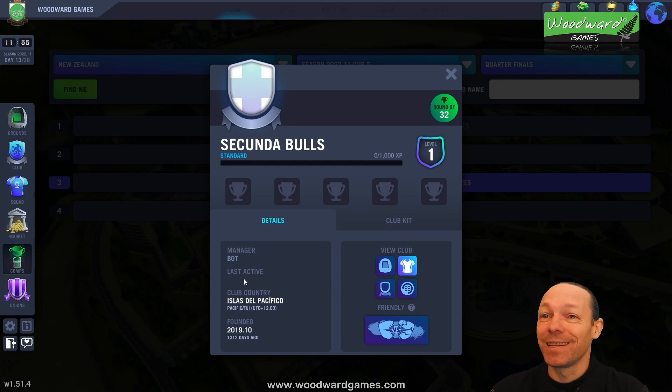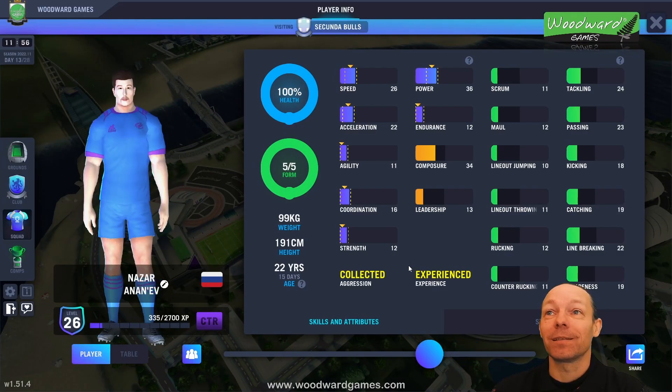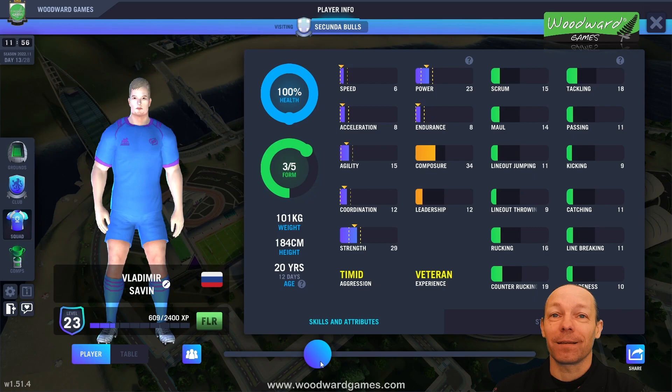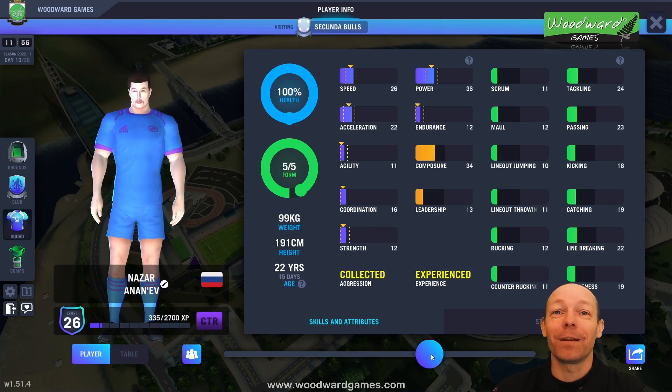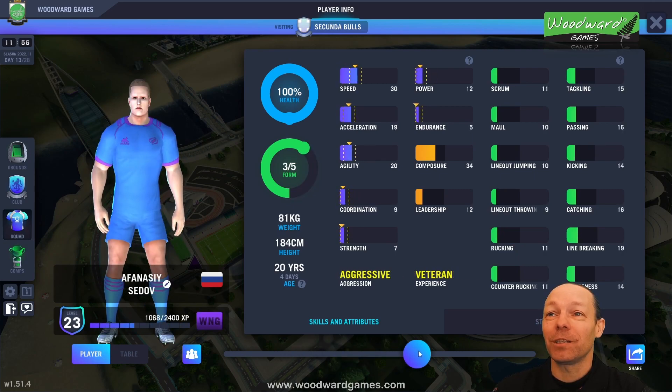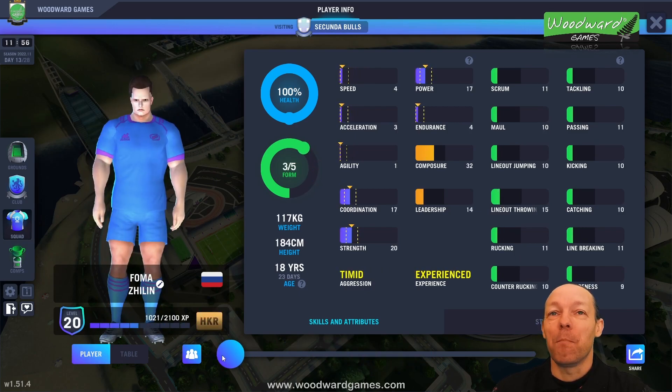There's nothing shown for last active, and most bots are level one — sometimes you'll find some that are higher level, but normally they'll be level one. If you click on their team and view their members, you'll find they're usually very low in everything. For a level 30 team this is very low, and even for someone just starting out it could be an interesting competition, but normally you'll have no problem playing against bot teams.